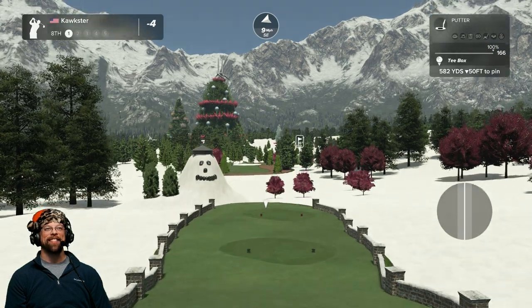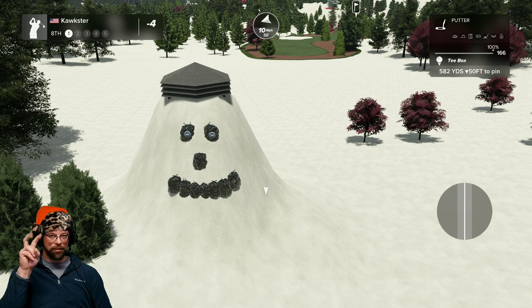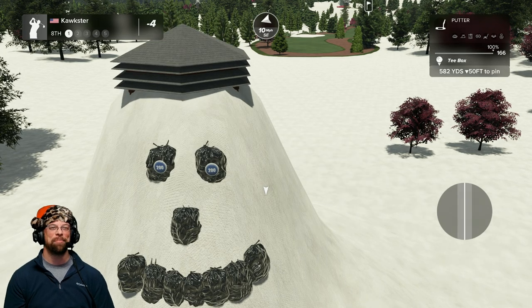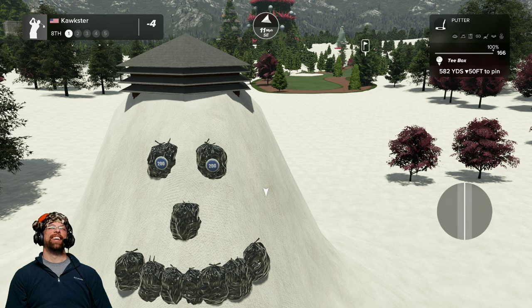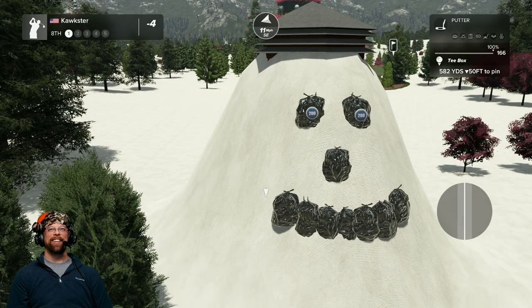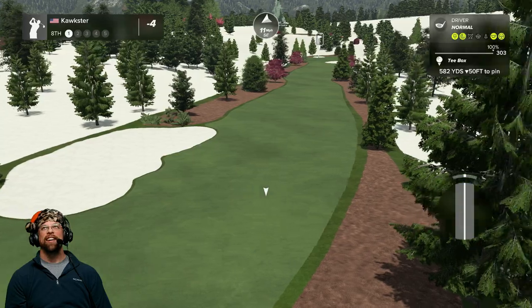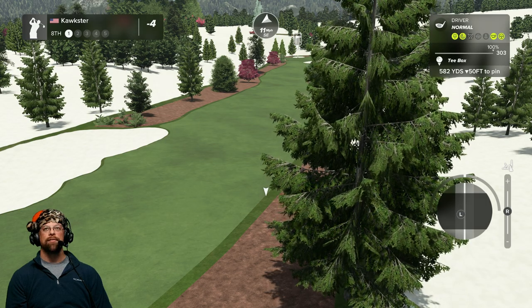On this par five — oh my goodness, look at this! It's a sand mound or snow mound — it's Frosty! With 200 pin marker eyes. Oh wait — it's bags of trash as the eyes! I love it! Let's go! That's hilarious — I'm going to take a little picture of that. This is another par five, down 50.